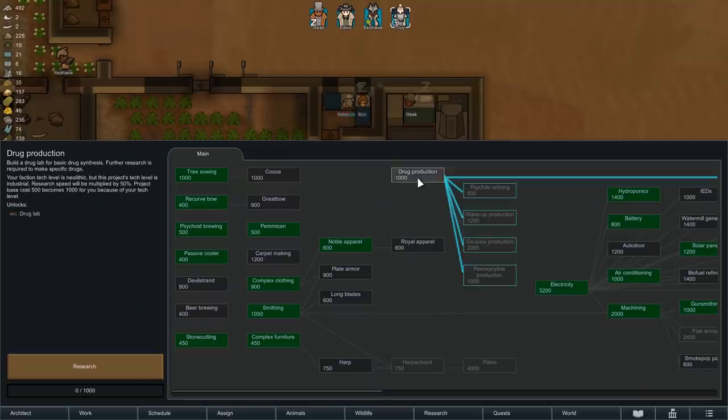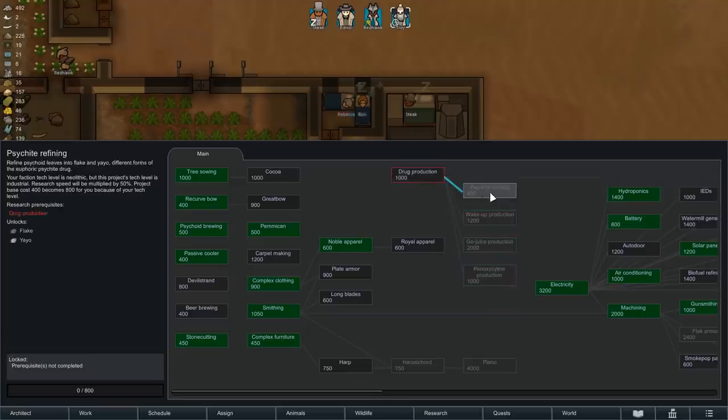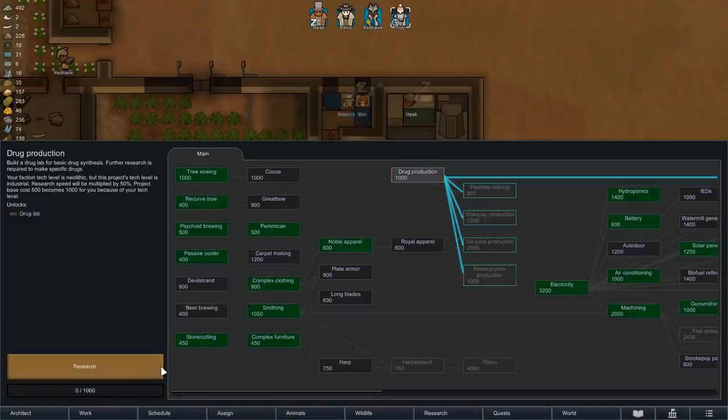The next morning is here and it is time to choose our next research project, and we are actually going with drug production - maybe not the most obvious choice, but potentially a very good way to make some money, as drugs are lightweight yet expensive, and in most cases actually relatively easy to produce. The goal here would be to research psychite refining next, which would then allow us to make flake and yayo, drugs that can both be made only from psychoid leaves, and growing those should not be too much of a problem.